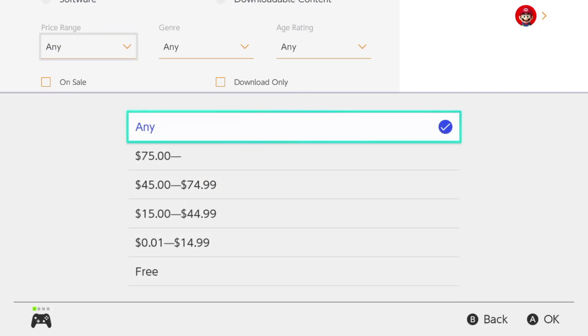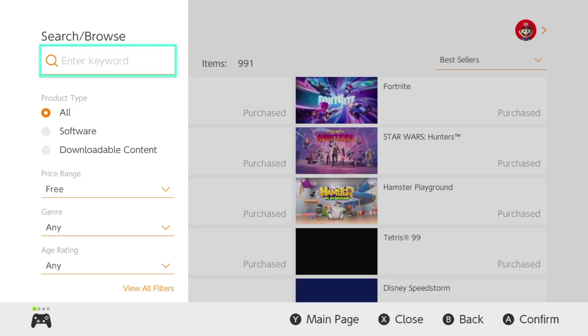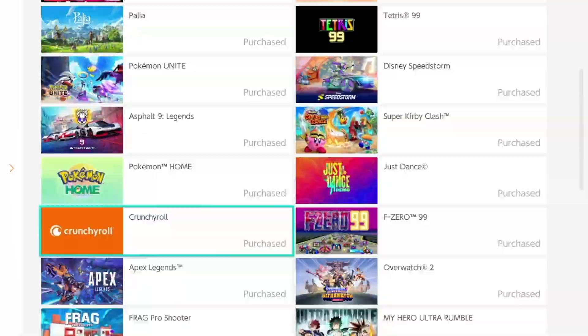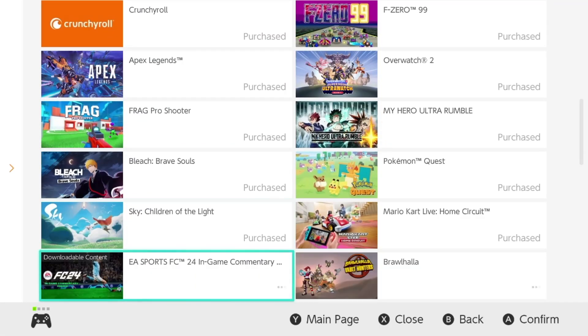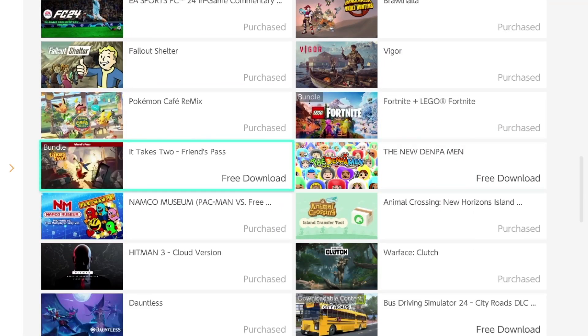Scroll down and you're going to see the price filter — set it to free, go all the way to the right and hit search. You're going to get a pop-up with everything that's free right now. That way it's fast to just look up the specific game you're looking for.